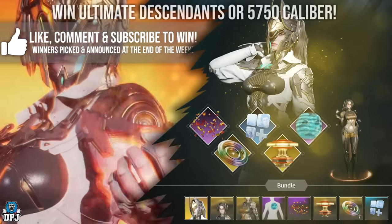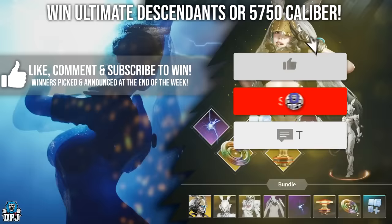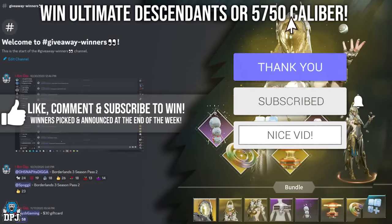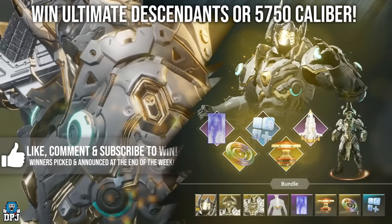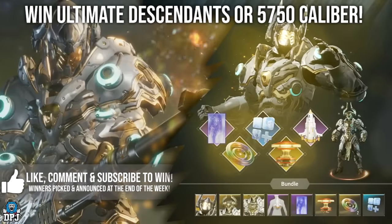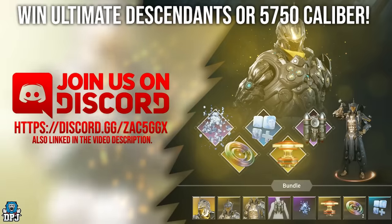How's it going guys, my name is DPJ. Before we go any further, I am giving away ultimate descendants — beam — with a chance of winning. Simply drop a like on this video, leave a comment down below, and make sure you are subbed. I've given away three already because my giveaways, unlike some, are actually legit. I'll pick one winner on a weekly basis, so the more I see you active the more of a chance you have of winning. I'll announce them at the end of the week — good luck everybody. Also join my discount link down below, trying to build an amazing First Descendant community.